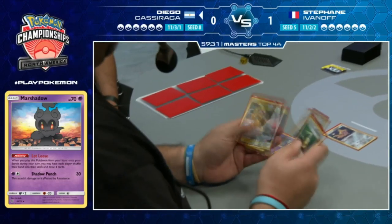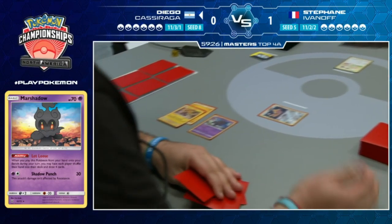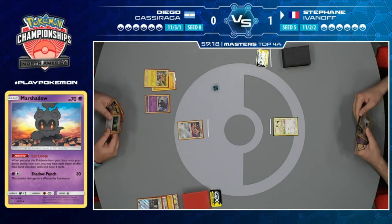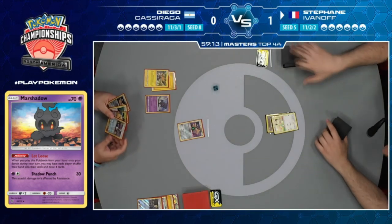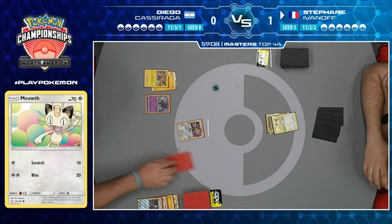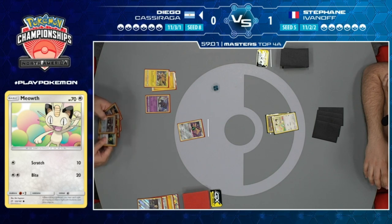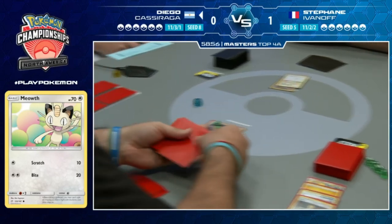Diego has a Pikachu Zekrom and a Lightning but no Supporter card. Dedenne wakes up from sleep. Stefan has basically nothing - just a DCE. On Diego's turn, he can't find a way to retreat - the Stellar Wish doesn't find the Escape Board.